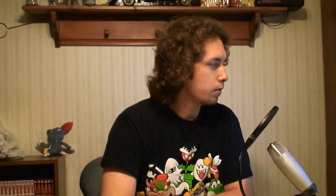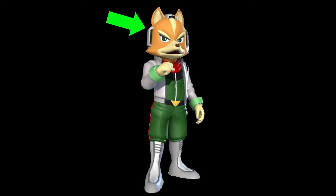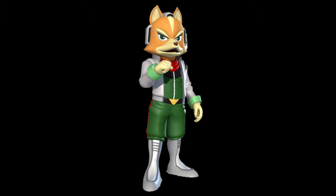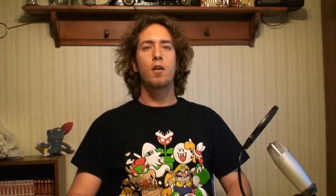A year later, Star Fox Command for the Nintendo DS came out. I know this is a DS game and I can't expect as much detail as the GameCube versions, but he looks terrible. That fur color — is that even orange? Why are there random green bracelets? I can't tell if he's wearing boots or just socks, and why is his head shaped like an acorn? This is my least favorite version of Fox. It went from that beauty to this ugly thing. He got rid of his knee pads and gun holster, which makes sense since he no longer fights on the ground. I guess the one good thing is that he got his headpiece back. But that was a horrible change to his design.